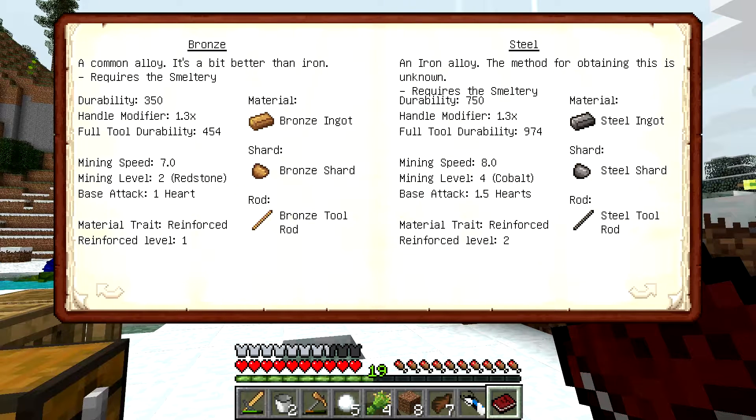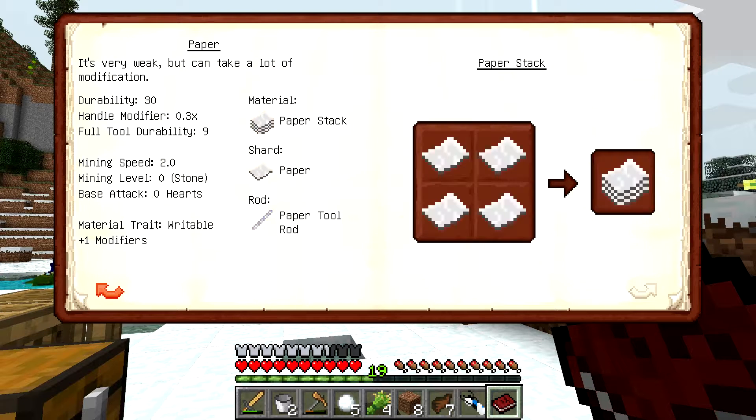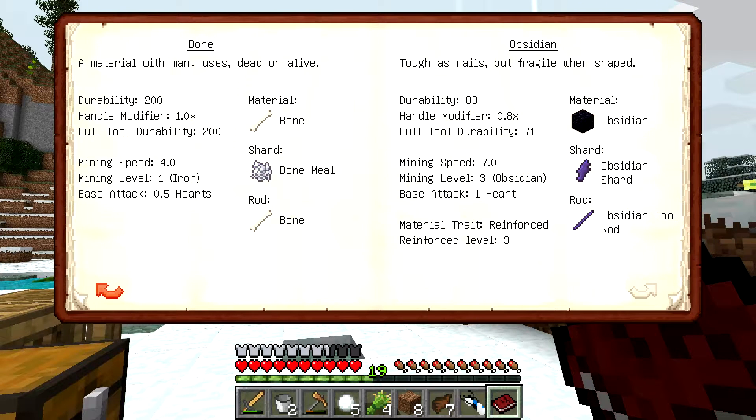We can just make the tool rod out of bronze and the rest obsidian, because the handle modifier is a tool rod thing. So we're going to make a bronze tool rod with obsidian head and binding, and I think that should be good. I'm surprised obsidian has such a low durability, but the full tool is 71, so we're not going to make the full tool out of obsidian.